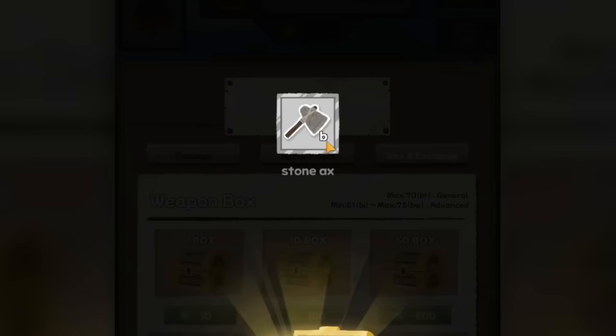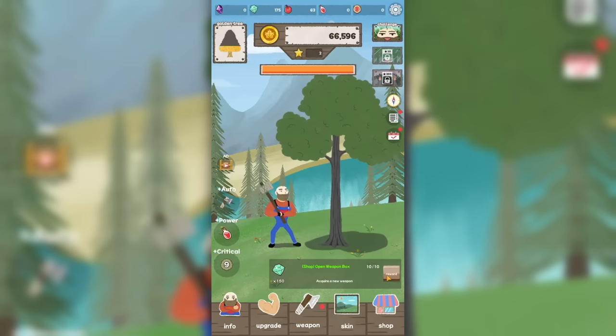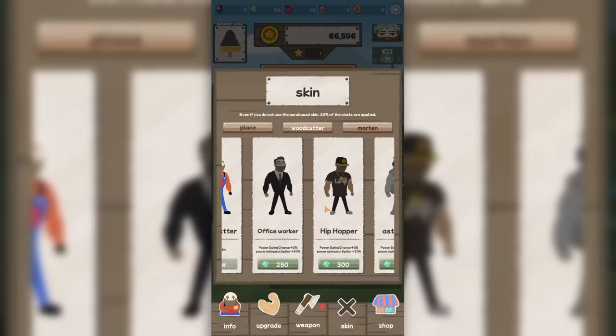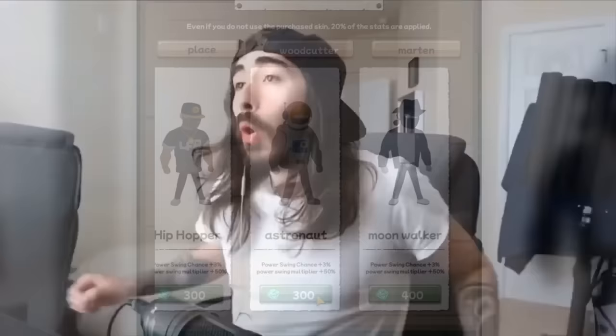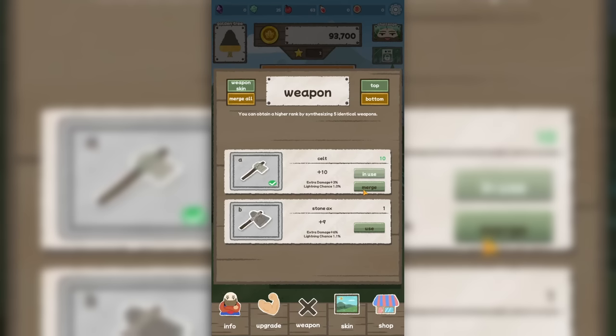The box gives us the thing we already had — lovely. But after a few more tries we get a better weapon: a stone axe, which is better than a kelt. I don't even know what a kelt is; it just looks like a rock taped to a stick. In any case there's more gems, and we have 300 gems now. There's a particular skin on the store page that I'm definitely going to use — I don't make the rules. It also gives us better swing chance and multiplier. And we can merge axes to get one of better quality.